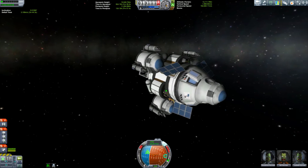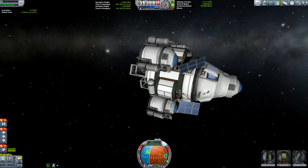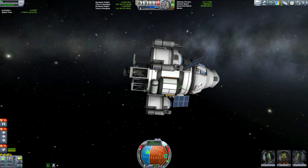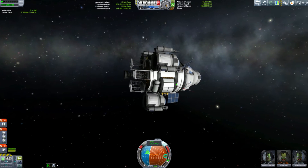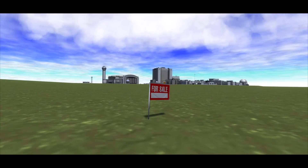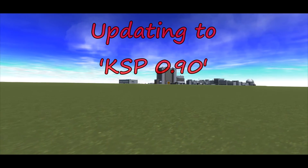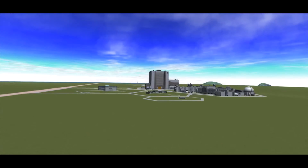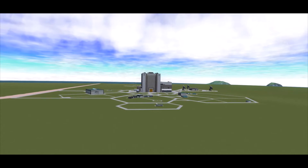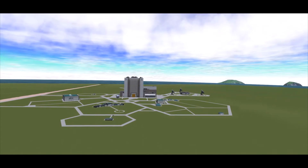Mark, they want you at the KSC. Can't you see I'm commentating? Sorry, there's trouble at the KSC. What do you mean there's trouble at the KSC? Well, they're updating to 0.90 and we lost some things. Okay, I'll be there in a moment. Welcome, Mark. What's going on here then? Well, with the update of Kerbal Space Program to 0.90, we've had to sell the facilities of the Kerbal Space Centre. And unfortunately, due to the budget constraints, we are unable to employ anyone for the Kerbal Linear Odyssey Program. In other words, you're fired.